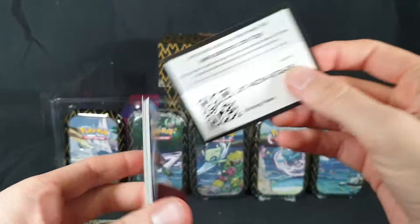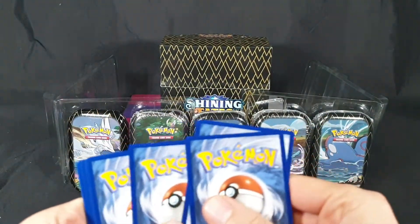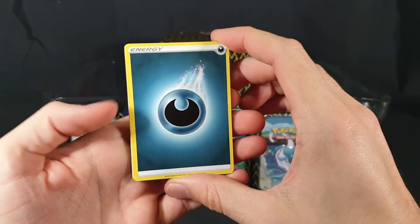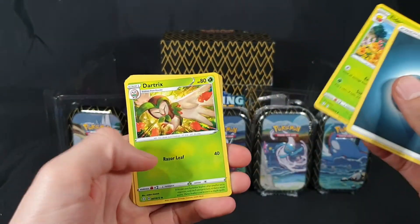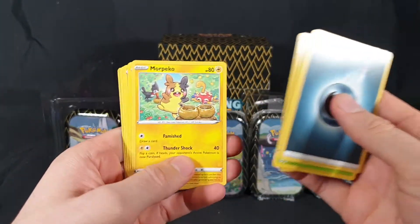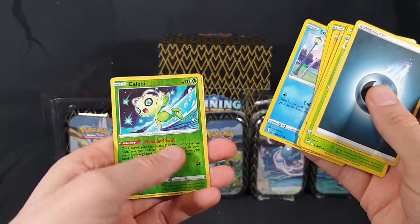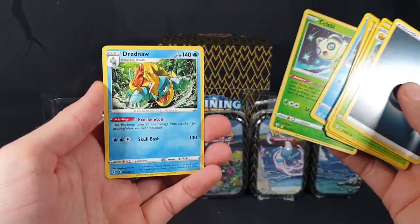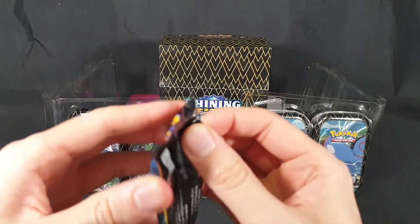Okay, first pack sorted. We have our Energy card, Eldegoss, Dartrix, Ballguy, Spinarak, Morpeko, Rowlet, Horsey, Snom. We have a Celebi Reverse Foil, and we have a Dreadnaw. Let's move on to the next pack.